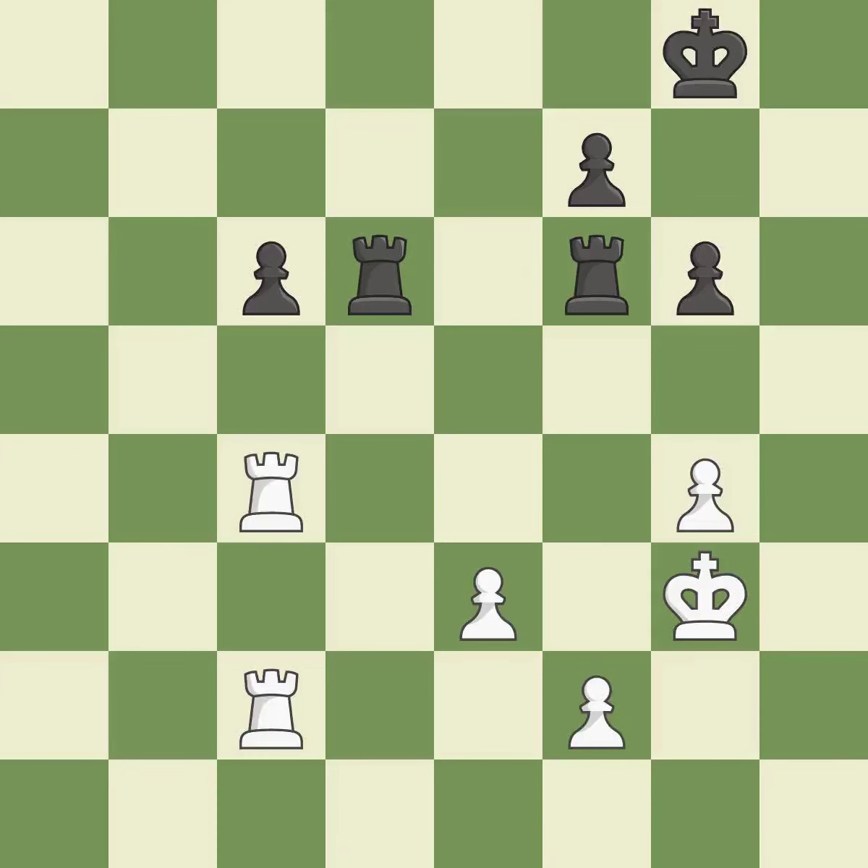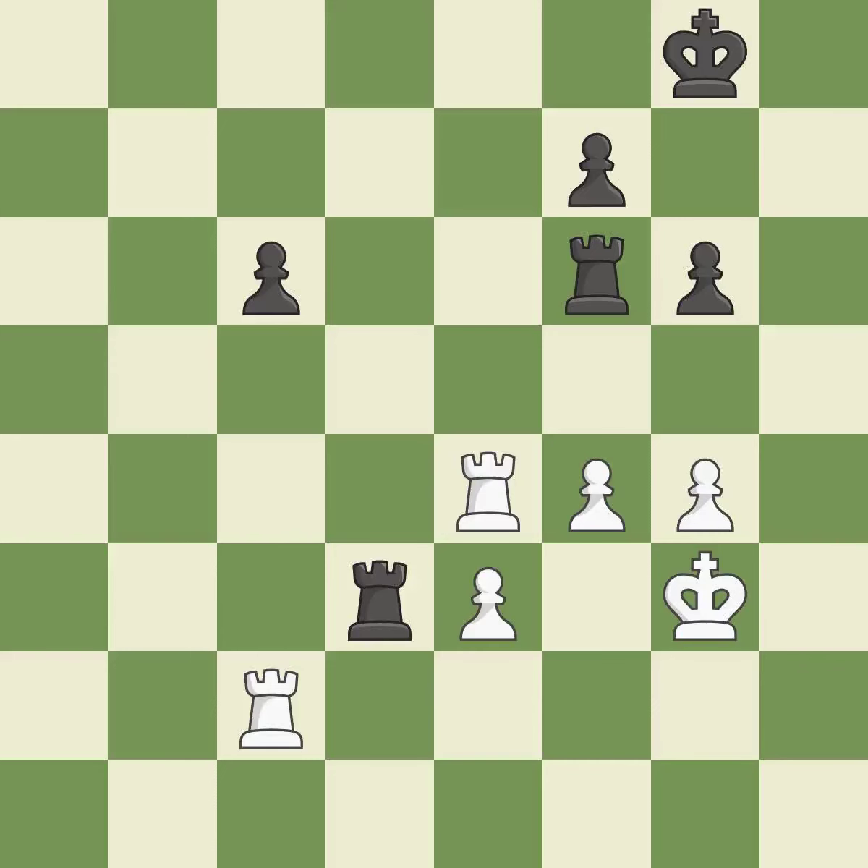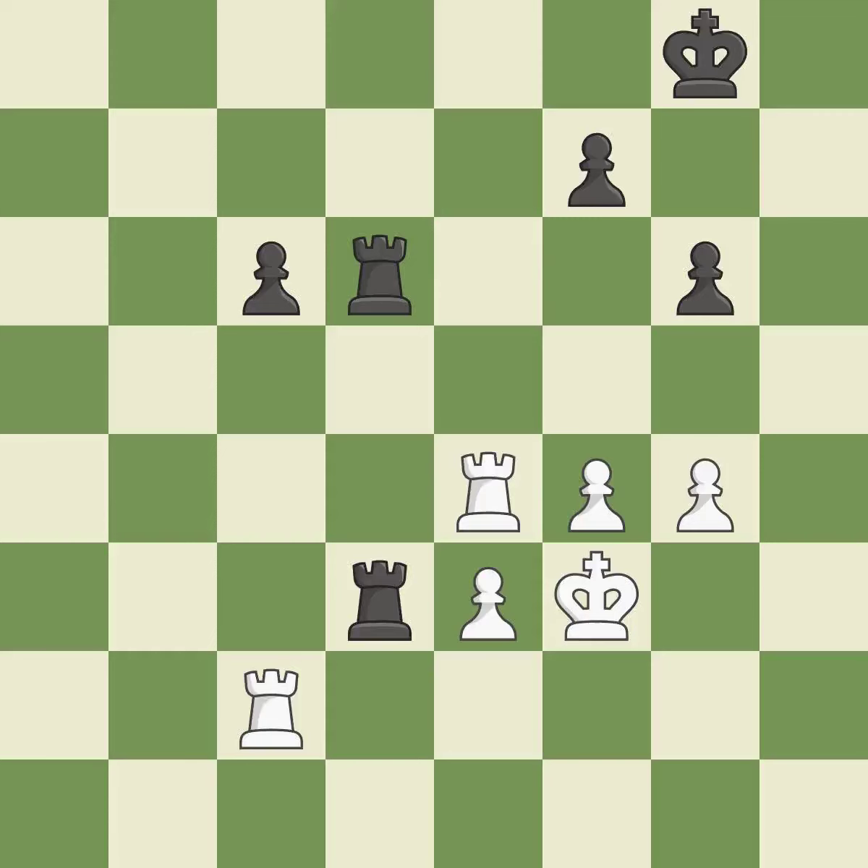This defends the pawn that was attacked — it is quite good. A very strong play — it is excellent. This defends the attacked pawn — it is best. As a result, the rooks are placed in a single file and are able to cooperate to pose a danger — it is quite good. While not a mistake, that is also not the wisest course of action. This suggests exchanging items of equivalent value. The rook is now in a safe position. This offers an equal trade of pieces — it is good. The rooks are linked by this, making it easier for them to work together in the future — it is ideal.